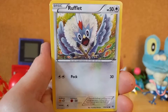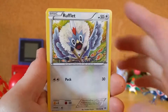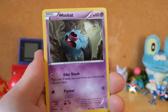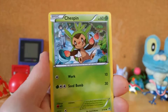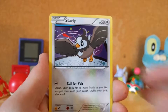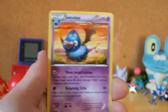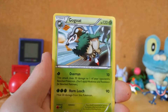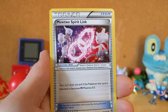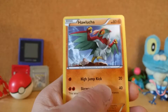First up we got a Rufflet, a Woobat, a Chespin, a Starly, a Goldeen, a Swoobat, a Go-Goat, a Mewtwo Spirit Link, a Reverse Goldeen, and a Hawlucha.